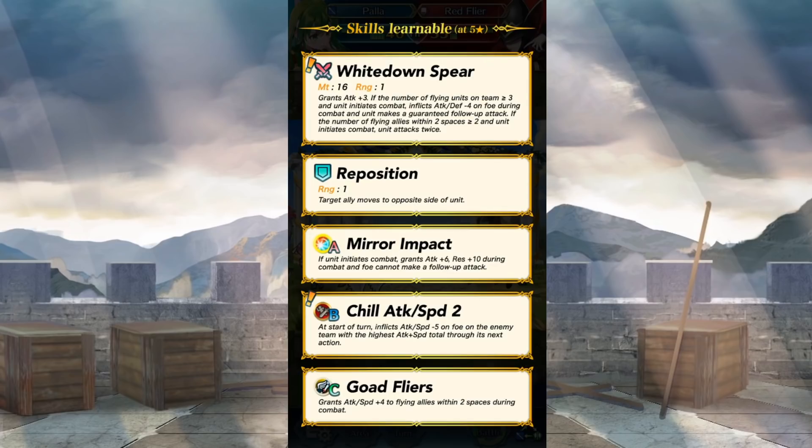Let's go with Paula, who is a Lance Flyer this time. She has White Downed Spear, which grants plus 3 attack. If the number of flying foes on the team is greater than or equal to three and she initiates combat, it inflicts attack and defense minus 4 on the foe and she makes a guaranteed follow-up attack. On the other hand, if the number of flying allies within two spaces is less than or equal to two and she initiates combat, she attacks twice — like a brave weapon. It's a bit of a trade-off depending on whether you have more flying allies or fewer, but it's still a potent weapon.